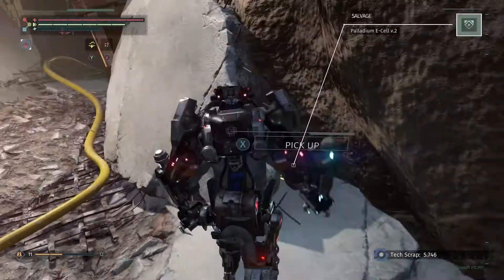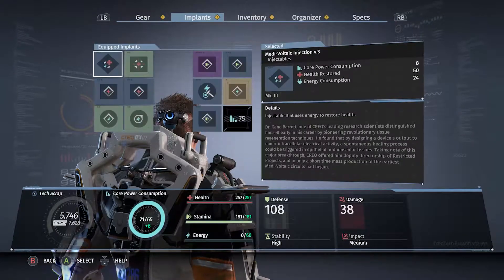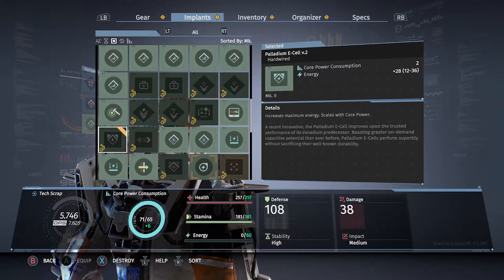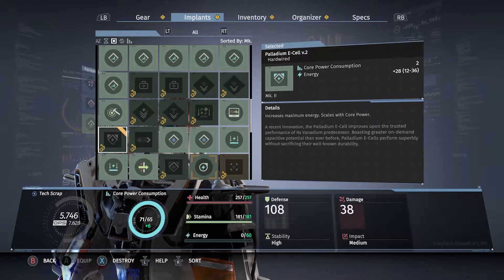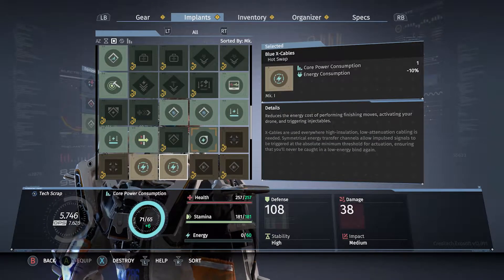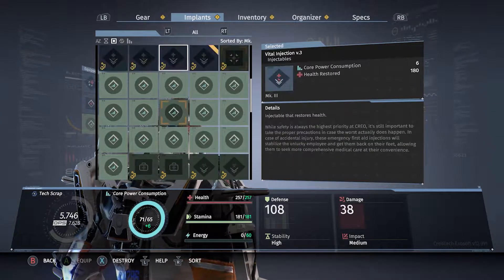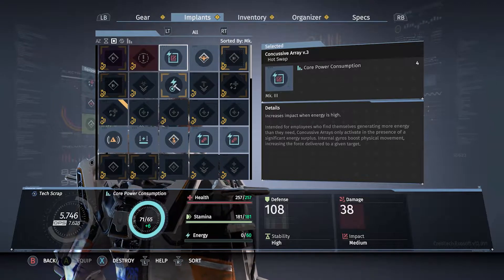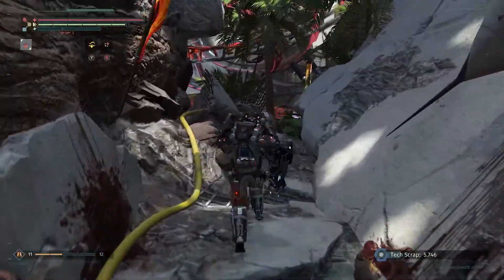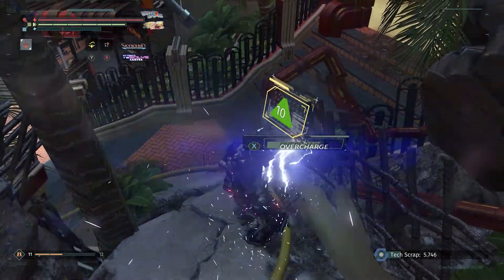I thought there was one hidden back here and it's a really good one too. The Palladium E-Cell - it increases maximum energy and it's quite big at 28, compared to the only other ones I have which only give 12. So 28 is pretty nice - that's the only way we're gonna get more energy in our builds. But energy is great to have around, though I really focus stamina for myself in this game. I just want the stamina to keep fighting, keep moving, keep blocking.